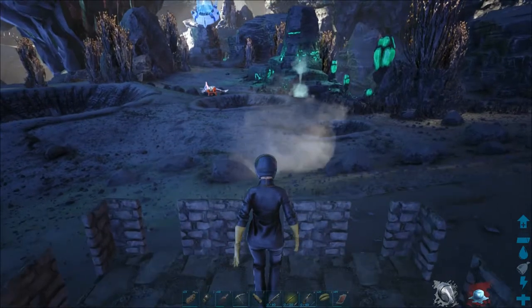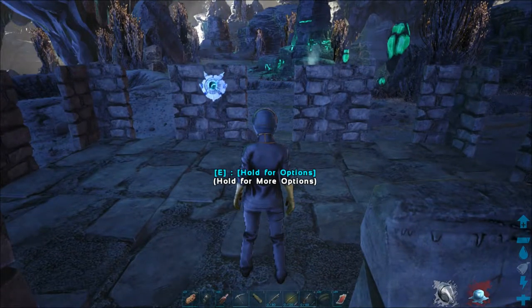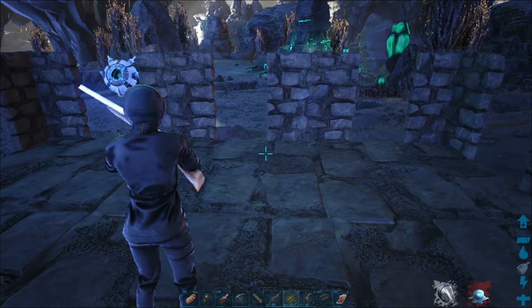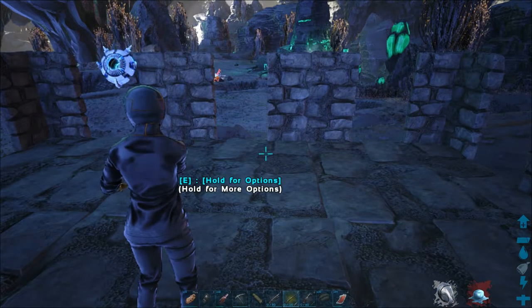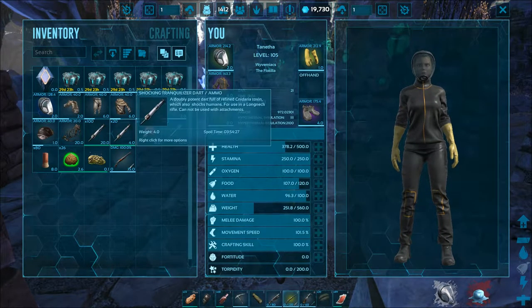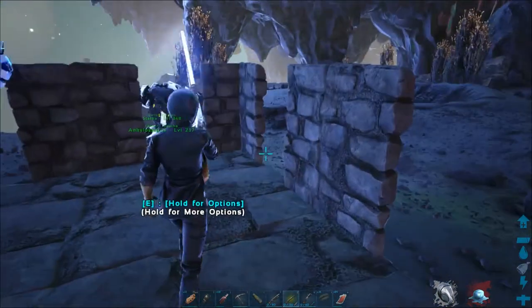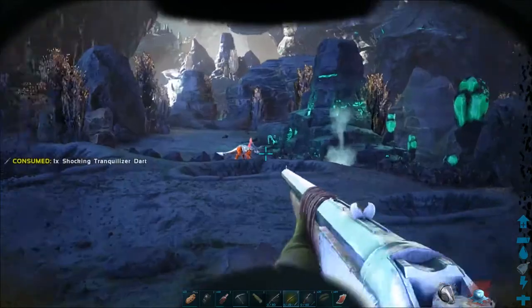In this biome you will have to fight both extreme cold, heat, and solar radiation. Radiation and heat can be avoided if you stay in shadows or wear the hazard suit. The only trouble is that you will need to go to the Aberration map in order to learn the engrams for it.